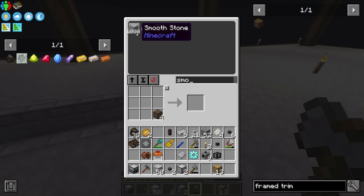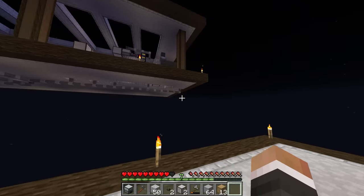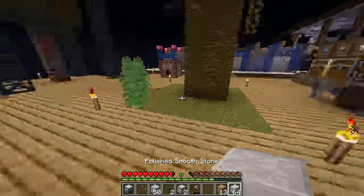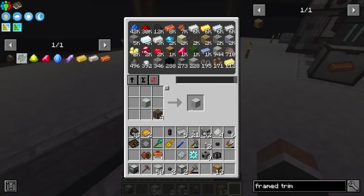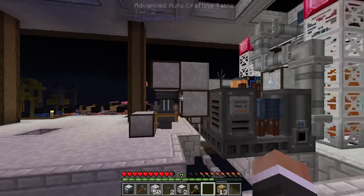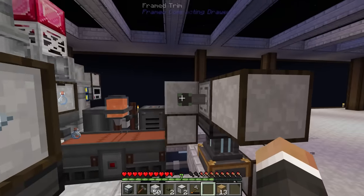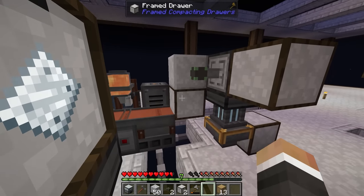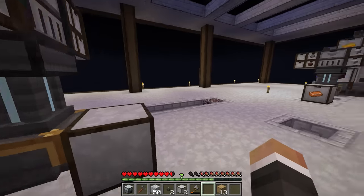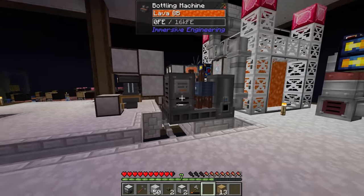Let me quickly grab some smooth stone to texture the framed trim to look like the polished smooth stone we're using for our drawers. We could potentially put the framed trim right there and that does connect it up. I'm not sure how I feel about it. Given that we already have a cable here, putting a link cable on top would also be fine, so I might end up using the link cable anyway. For now let's just get it up and running and tweak it after.